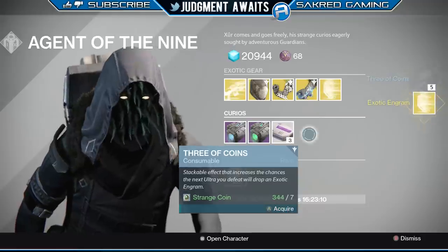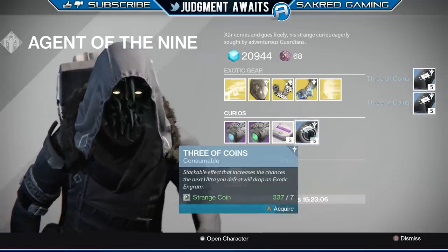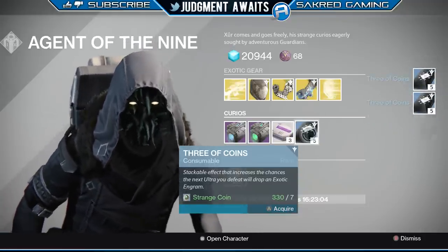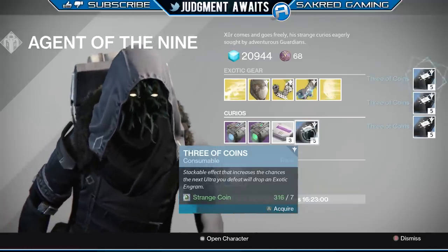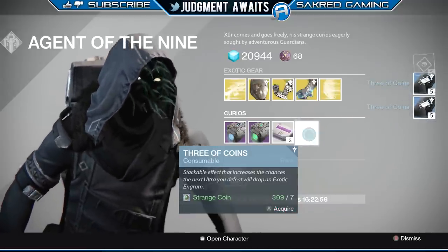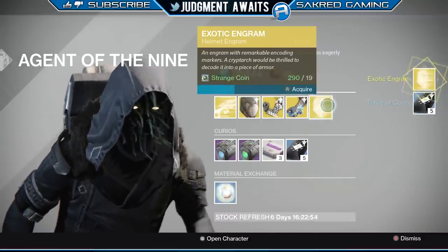You want to spend your strange coins with Xur, the Agent of the Nine. You can buy weapons, armor, and you can buy the Three of Coins item. You also can trade two strange coins for a mote of light. So if you're really desperate for motes of light — which you're probably not going to be anymore — but that's another possibility.